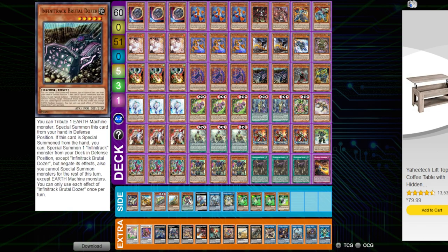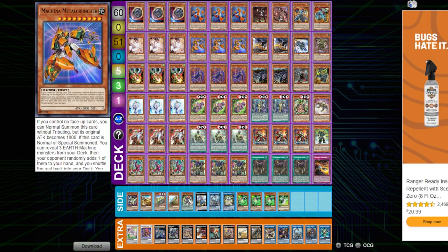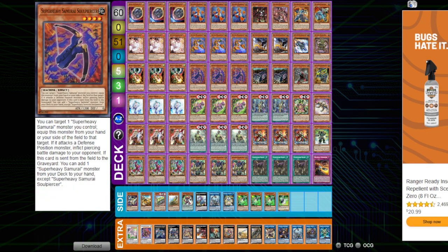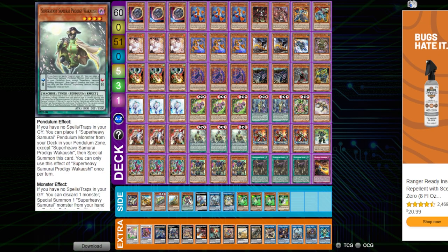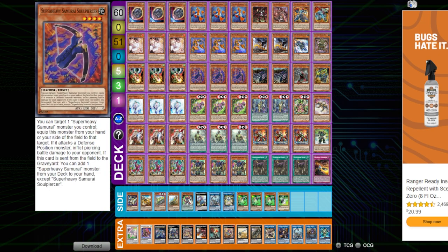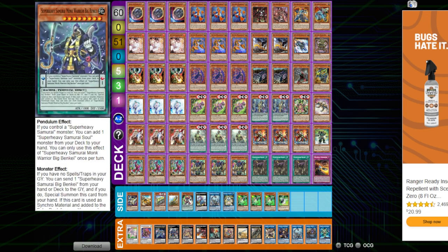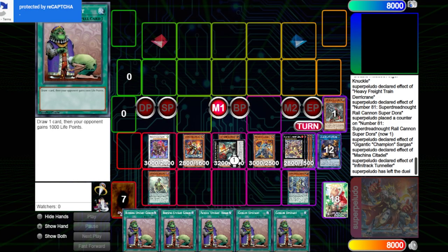Now that we know Earth Machine doesn't have to have those restrictions, we could go back to playing regular Earth Machine and stick in a few copies of Road Ruler, or we can get creative and build an Earth Machine pile — Infinitracks, Machinas, Super Heavies — and see what we can do. Super Heavies have a lot of one-card starters that help the deck reach its full potential. So I wanted to go through some replays as to what Infinitrack could do if you start mixing it with Super Heavy Samurai cards — Super Heavy Samurais, Earth Machines, and Road Ruler.